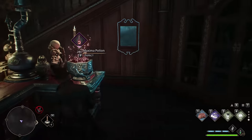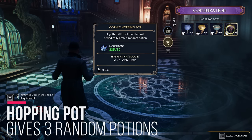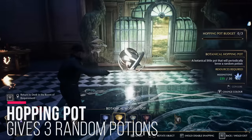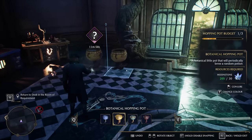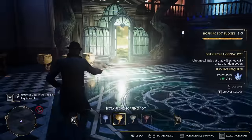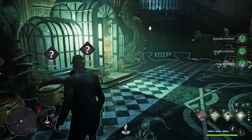Next are the hopping pots — these are a must-have. As soon as you unlock them from Tomes and Scrolls and buy them, you can place three in your Room of Requirement. Every 12 minutes each one gives you a random potion. You can see walking up gives you three random potions, and eventually that adds up to really good potions with a nice mix of random ones.